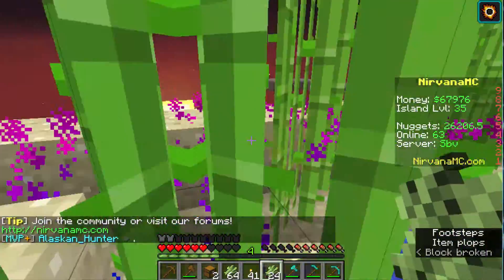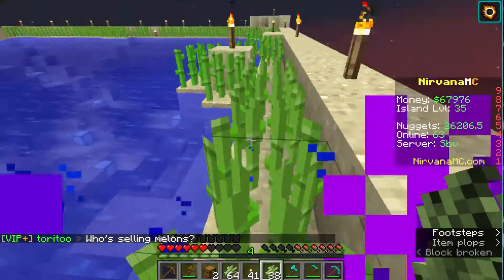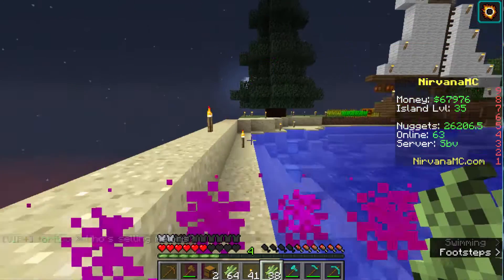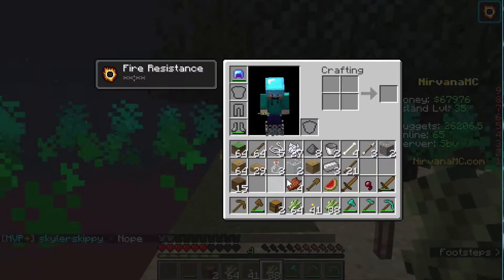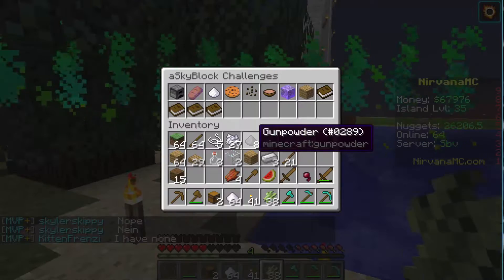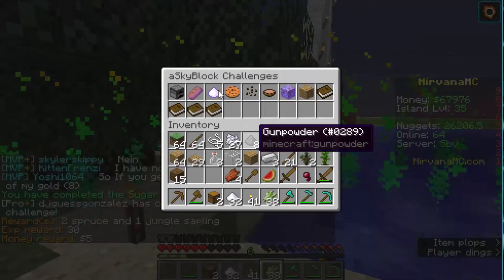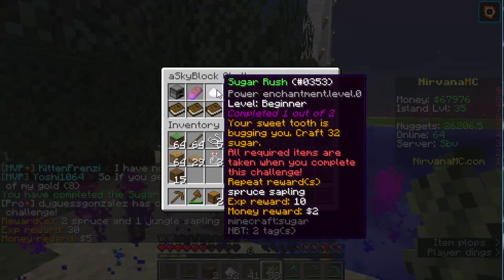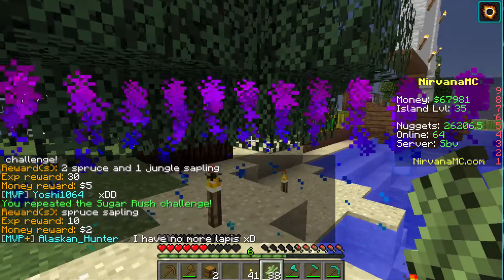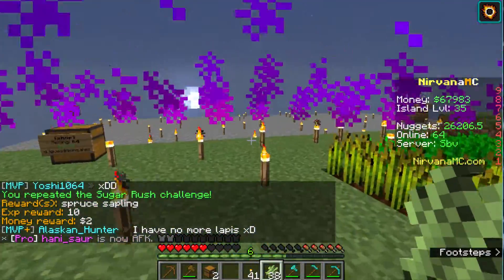Let's get those materials and we're almost done. I put some lamps on the bottom so creepers and mobs can't spawn. Let's grab the sugar and do slash C — we can do it two times. There we go, first time and second time. We got a bruise and a jungle sapling, so let's continue.